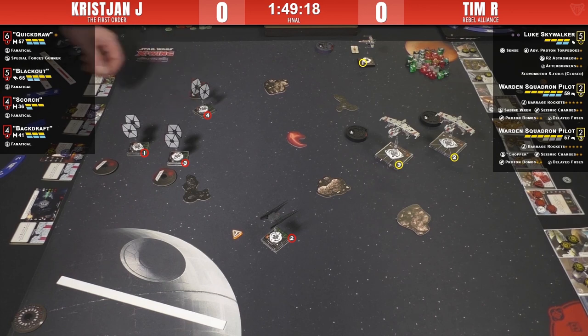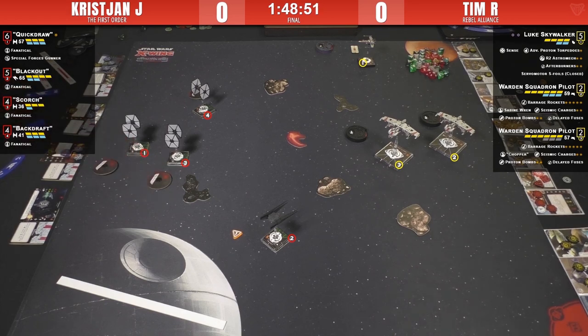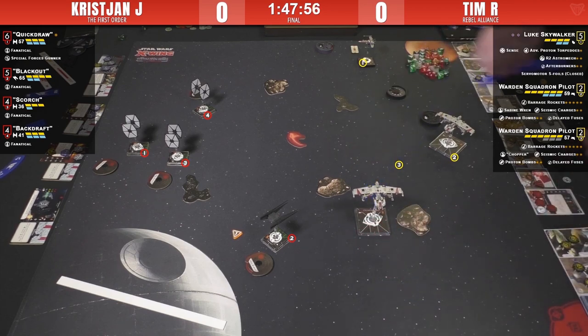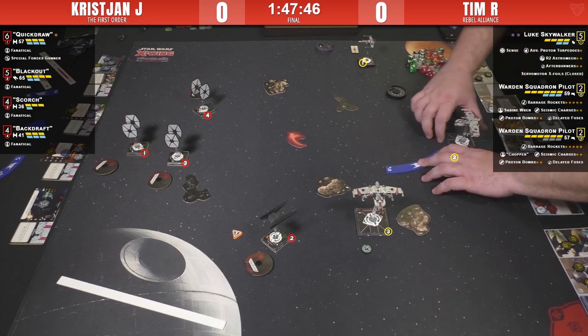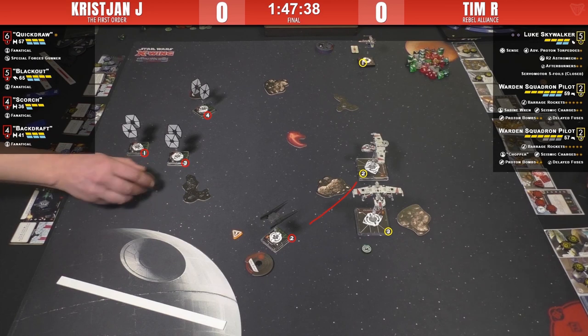Scorch does a slow move to stay open. You never want to bomb Scorch in to get his ability on the first round — you want to let people fall into range one first. The FO fighters want range three exchanges while the SFs want to close and then shoot out their back arcs on the exit, especially Backdraft. Tim does a three bank with the K-wing, and Blackout banks inward, positioning into the bomb zone.